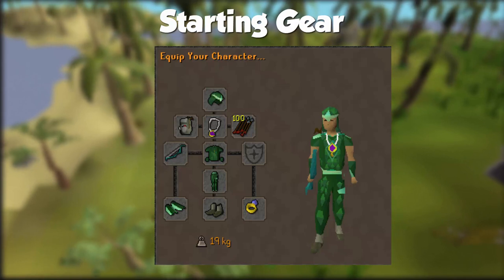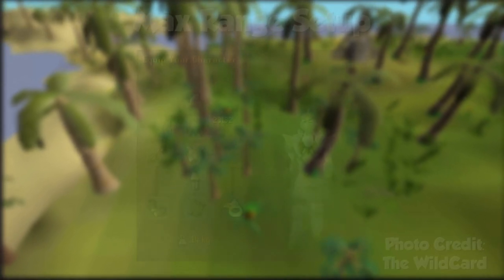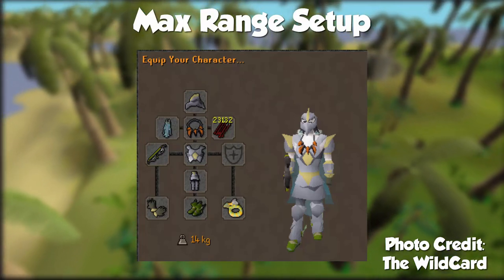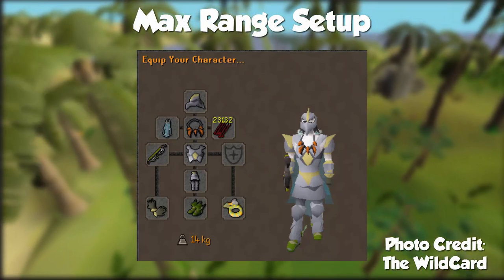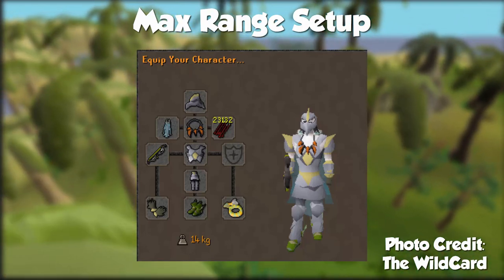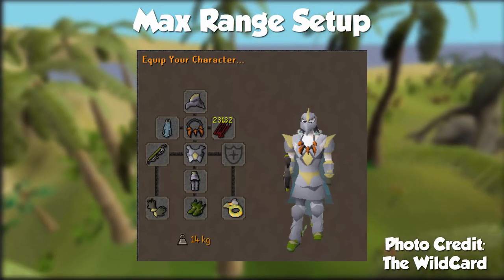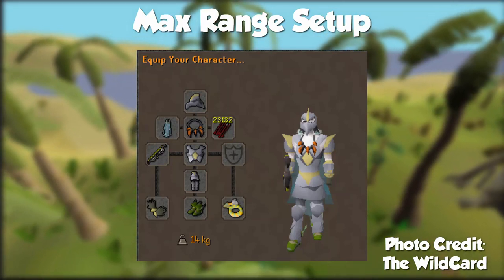For your shield, you can use a Dragonhide Shield like a Black Dragonhide Shield. For the final setup, we'll be looking at an Armadale Helmet, Ava's Assembler, Necklace of Anguish, Dragon Arrows, Twisted Bow, and Toxic Blowpipe — you do need both to technically be most efficient. The Toxic Blowpipe will have either Adamant, Rune, or Dragon Darts in it, an Armadale Top, Twisted Buckler or Dragonfire Ward if using a crossbow, Armadale Legs, Barrows Gloves, Pegasian Boots, and an Archer Ring imbued. Very expensive stuff, but we'll work our way towards that through gear progression and being as cost-effective as possible with our decisions and upgrades.